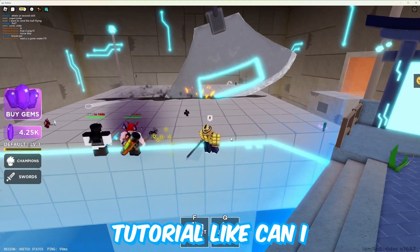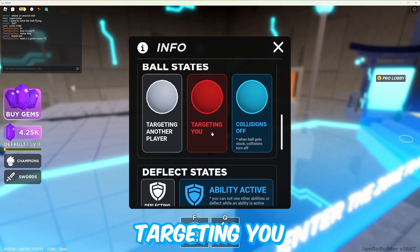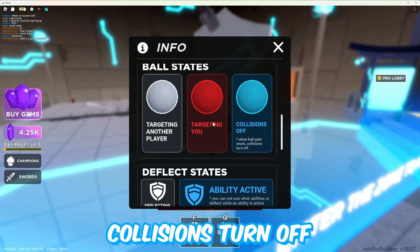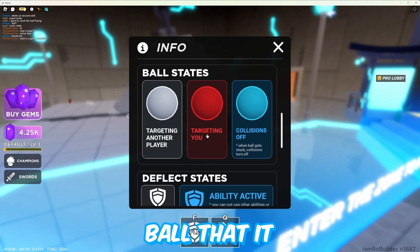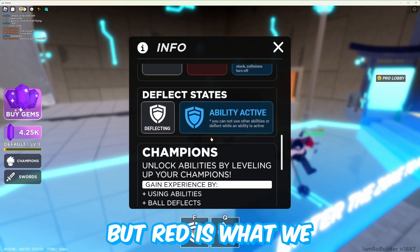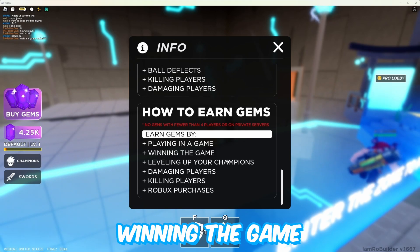I'm gonna have to go back to the tutorial. 'Targeting you — collisions off when the ball gets stuck, collisions turn off.' So there were so many times I saw the red ball and it wasn't actually targeting me at all. That's interesting. So red is what we have to look out for, and you earn gems just by playing in-game and winning.